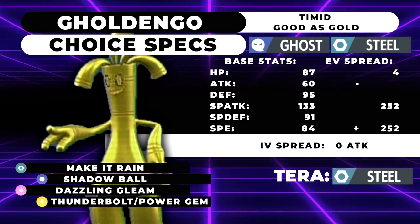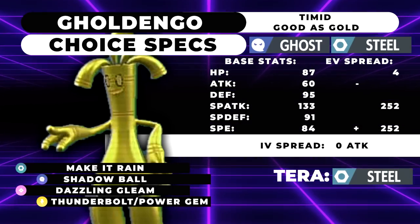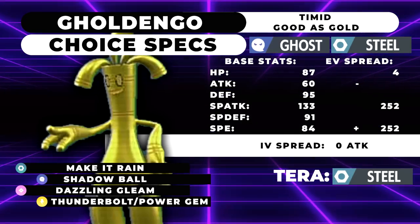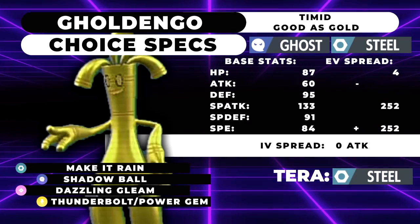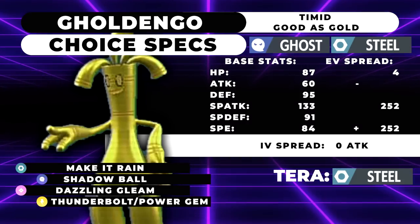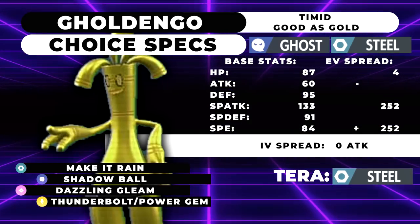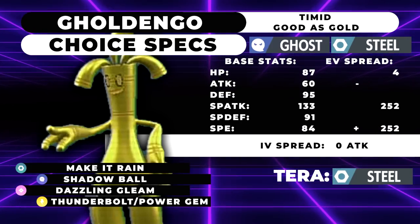Shadow Ball is obviously going to be your main Ghost STAB. Dazzling Gleam is just coverage for hitting anything — Specs Dazzling Gleam off a 133 Special Attack without STAB is still hitting everything really hard. Thunderbolt can be swapped out for Power Gem if you're concerned with the Arcanine lead, because you can hit that pretty hard. It'll almost never KO if they're running a bulky one, but it is still worth it to pick up chip. I actually recommend Thunderbolt because it helps you deal with opposing Dondozo — smacking it with a Specs Thunderbolt is still going to deal like 75% if they're not running enough bulk.